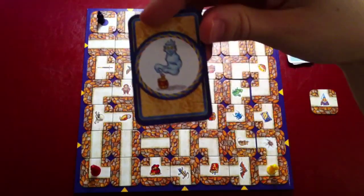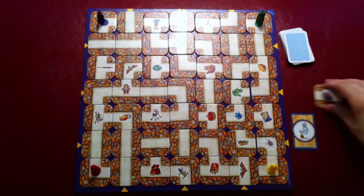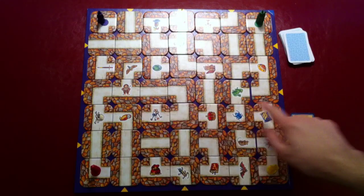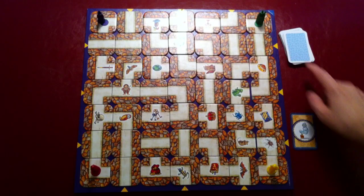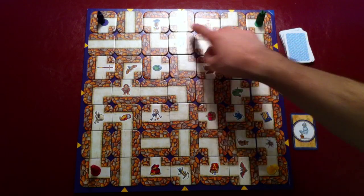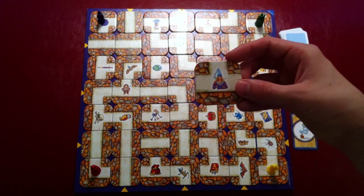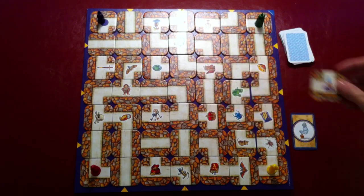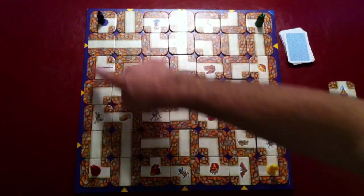You will begin with a set of treasures and you will draw the first one to see what you're trying to find. On your turn you will be able to move one of the rows of tiles that has a yellow arrow. The other ones are stationary and will not move.